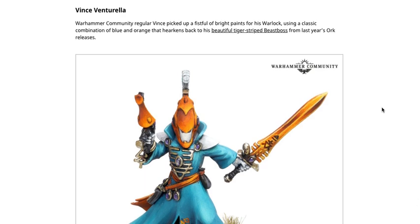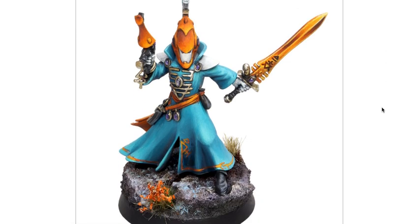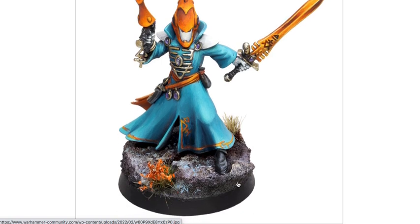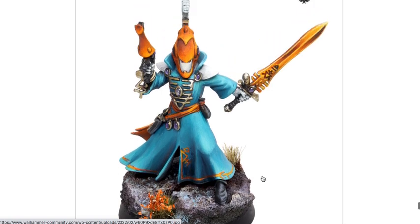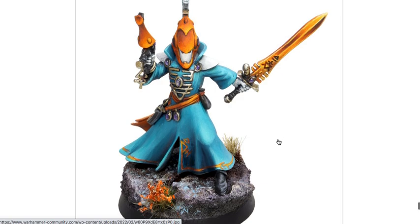Vince Venturella, a regular Warhammer community contributor, picked up a fistful of bright paints for his Warlock using a classic combination of blue and orange — harkening back to his beautiful tiger-striped Beast Boss from last year's Orc releases. The contrast between the baby blue and orange looks good, with very clear wet blending taking place on the model. Some interesting basing with little tuft additions. Different style at work — to each his own for sure.